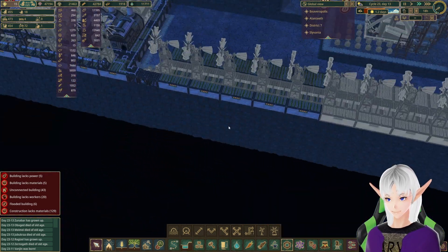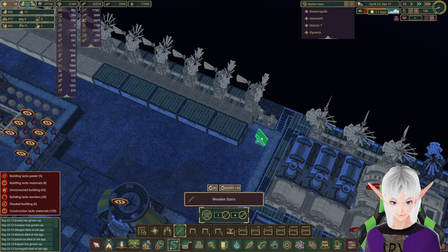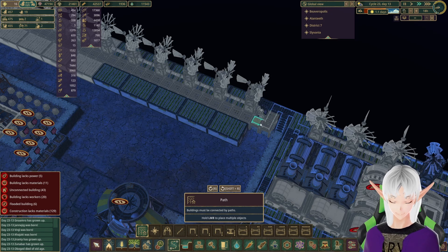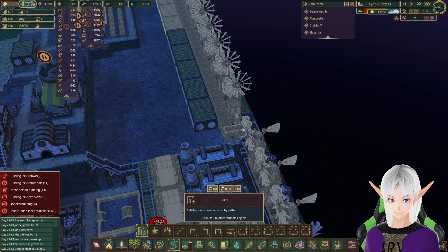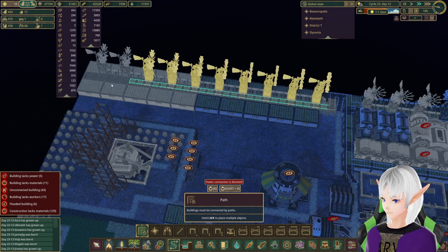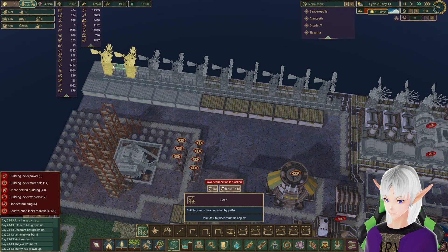Now the question is — how do they get up there? I guess this? Maybe? Yep, that looks good to me — problem solved. So here the power is going to go all the way out, down through here, and then into this area, so that should join in with every other power they've got. Good. Let's put a road down this way and we'll put a road on this side too.